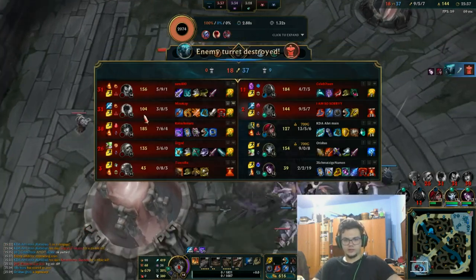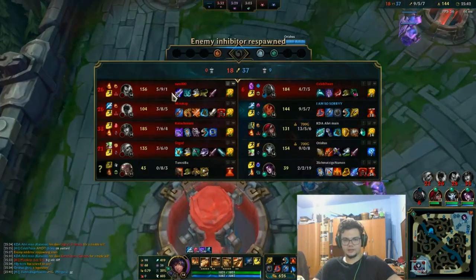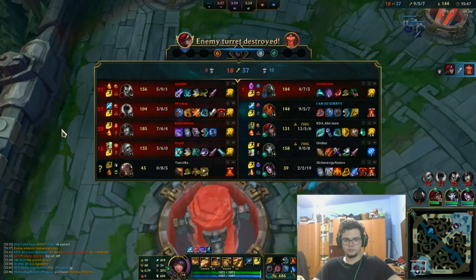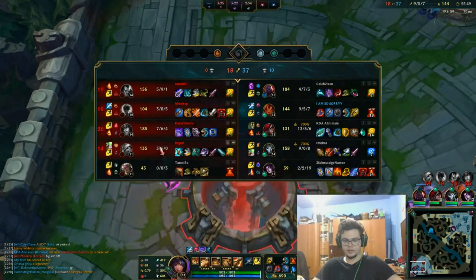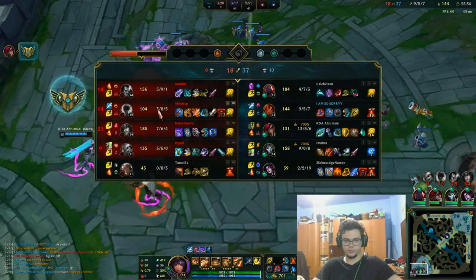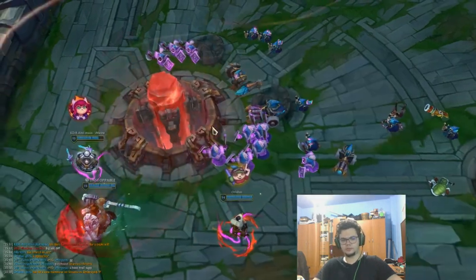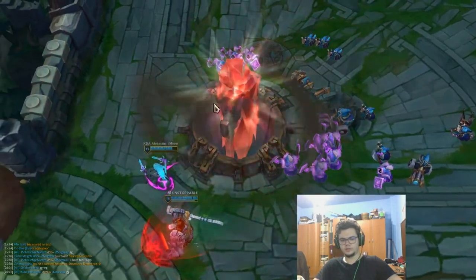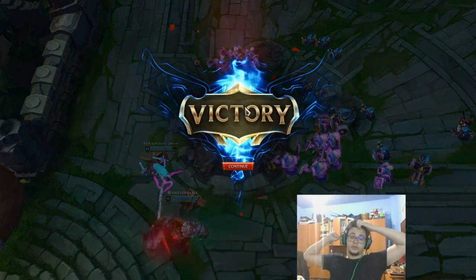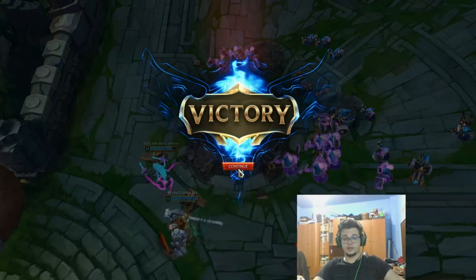They're speaking about ADC difference and Lee Sin is level 12 with a 3-8 score. Yasuo died 9 times — the only even lane was mid. There was an ADC difference, I don't deny it, but why type that in a game if you didn't play well either? You can't blame the difference just on bot lane — you should have played the top side better. That's it for today's game, guys. I really hope you enjoyed this Tilya jungle guide. See you next time, goodbye.